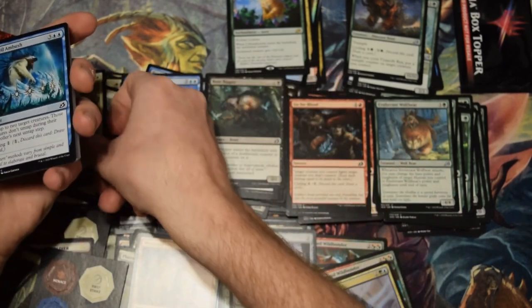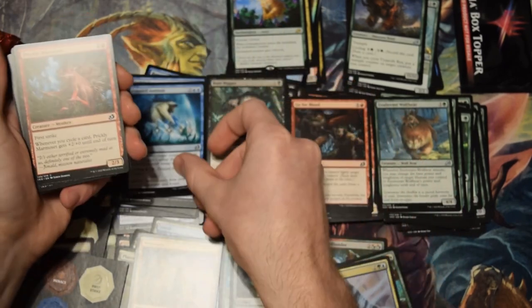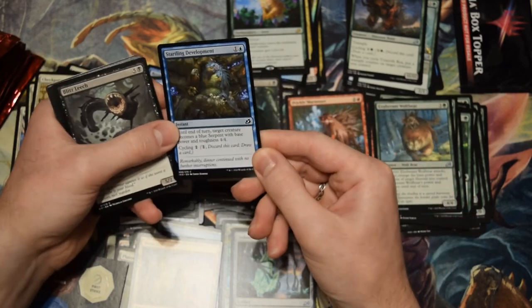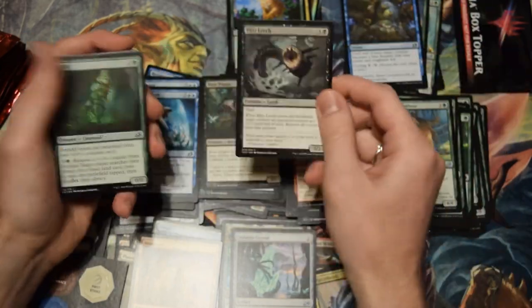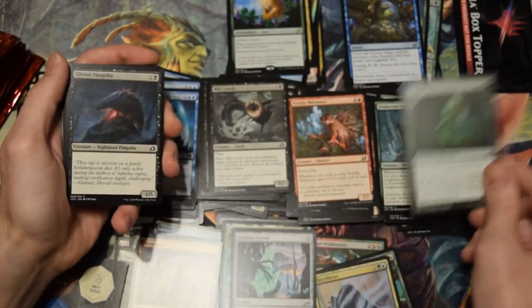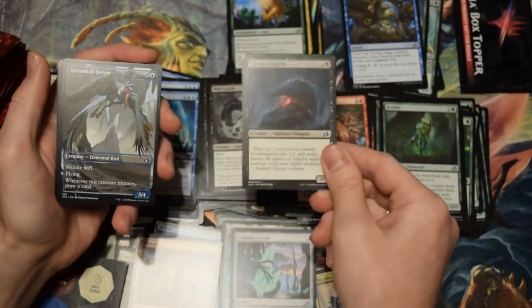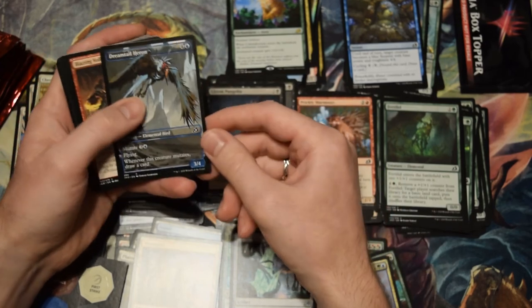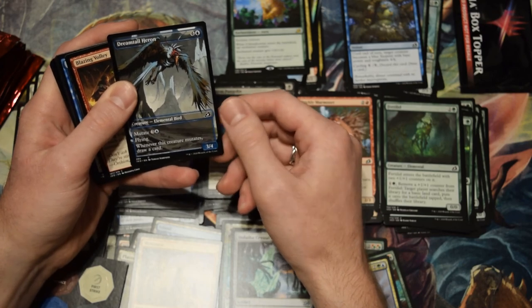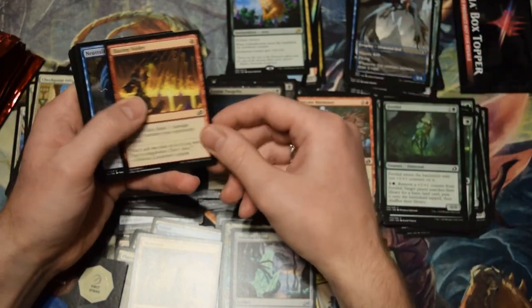The cycling deck in Standard is pretty annoying at the moment. I'm not a fan of trying to interact with that cycling deck — it frustrates me a lot, I say, as I play Mono Red. Another one of these alternate arts. Ah, that Dreamtail Heron — looks nice. Blazing Volley's fine.